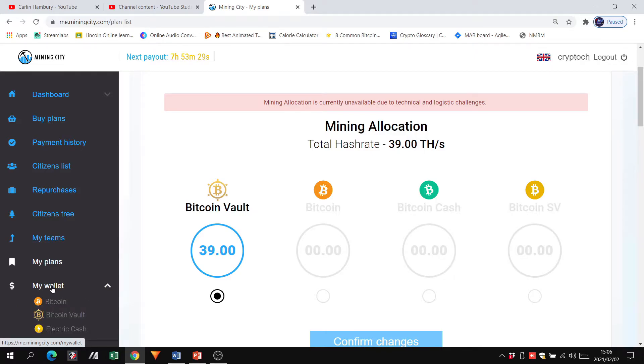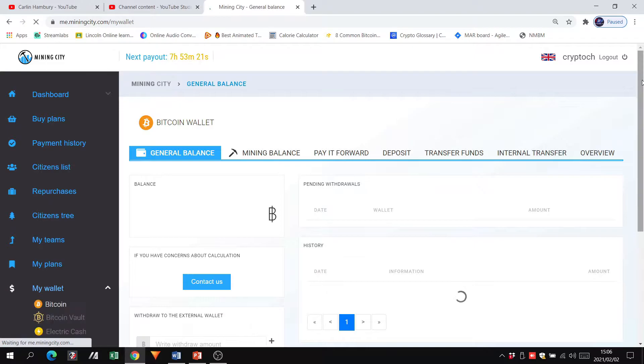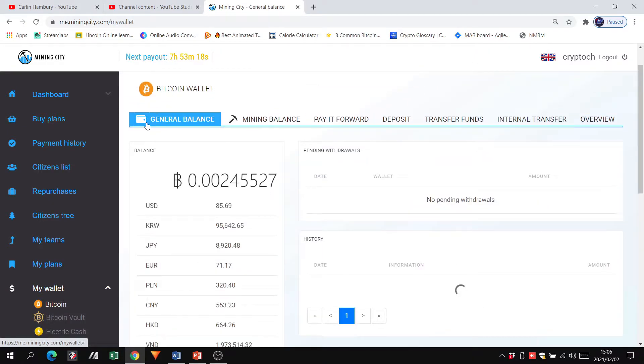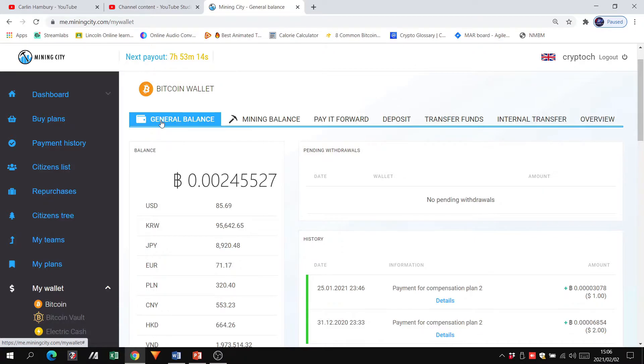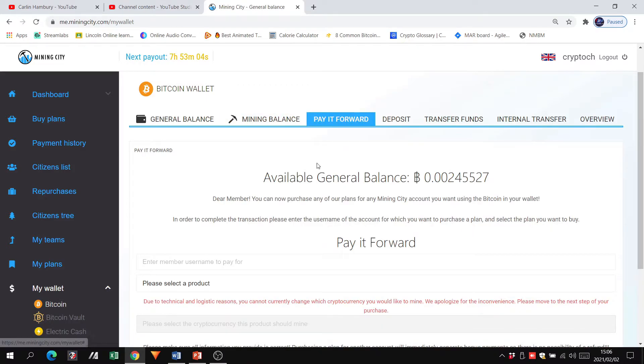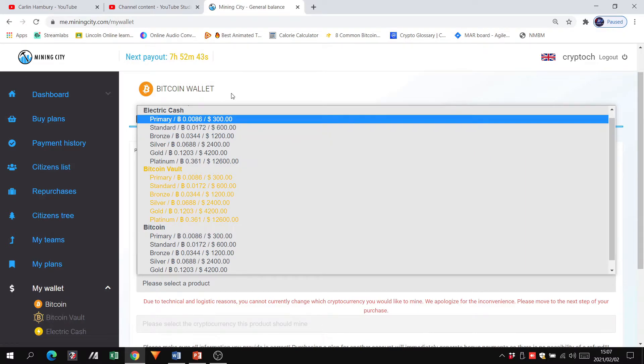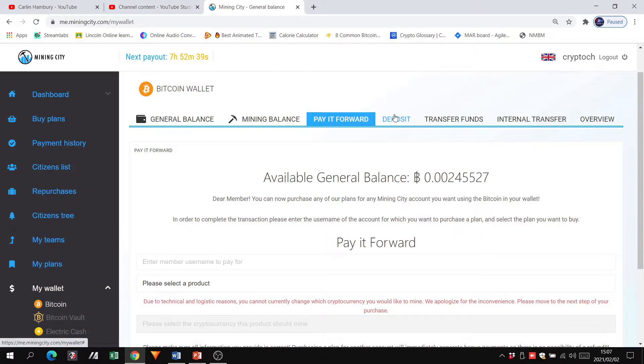Probably the most important change is in My Wallet — you'll see wallets for Bitcoin, Bitcoin Vault, and Electric Cash. In the Bitcoin wallet you have a general balance, where all your business funds come through — commissions and similar. The mining balance is strictly what you are accumulating from mining. With Pay-it-Forward you can pay for plans — for yourself or for people you're bringing into the business — by entering the username and choosing which product to purchase. I have a separate video on my channel covering that.